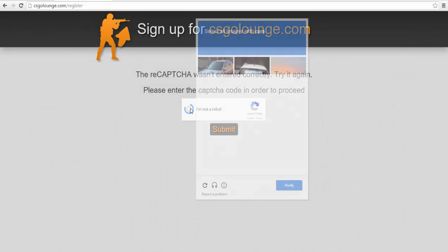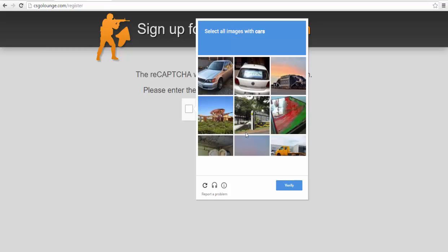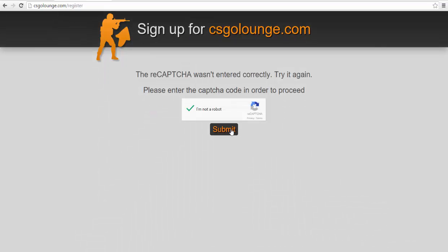Okay, let's try another method — get an audio challenge. Let's play it and enter the numbers: five, five, two, two, four, four, seven, seven, three, three. Okay, I think that's it. Verify, submit — and what the fuck, it failed again.